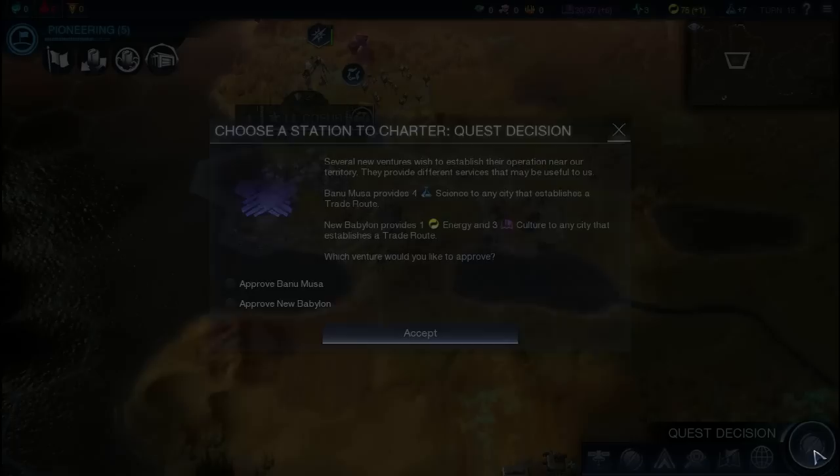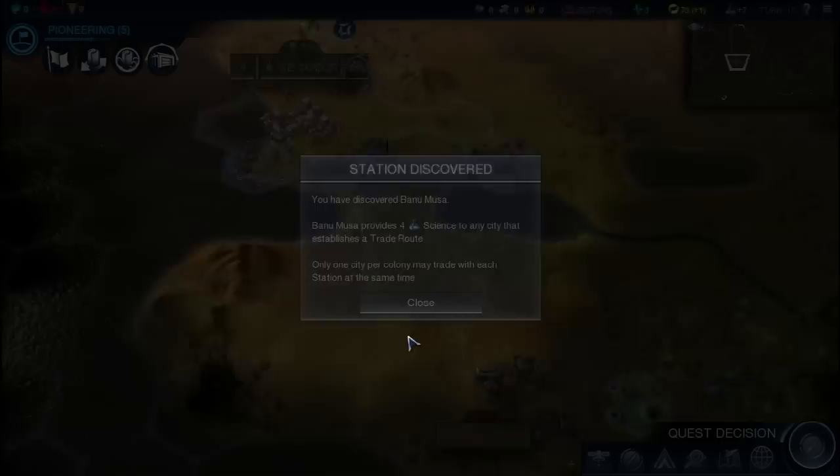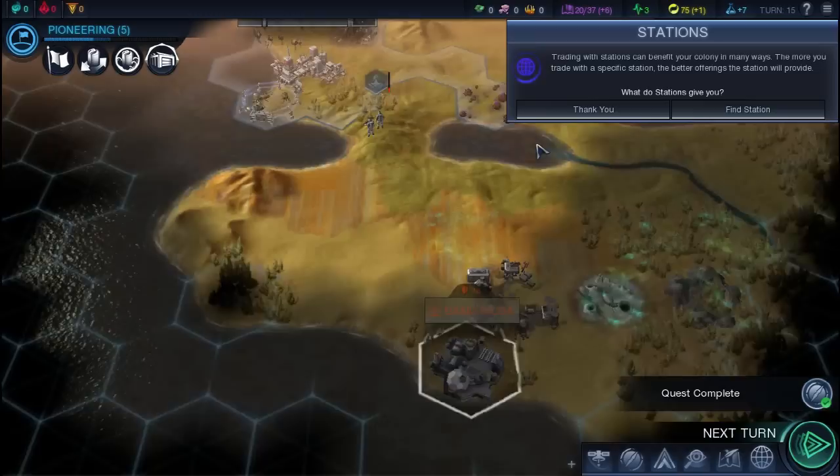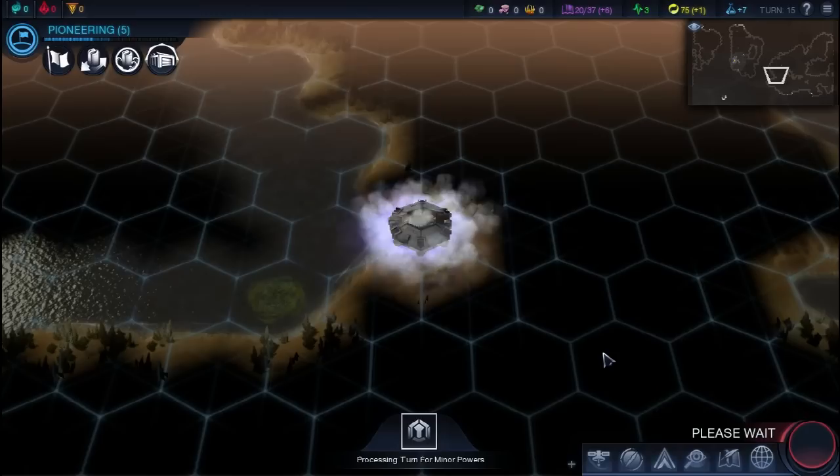We're going to pull this soldier back toward our city — they shouldn't follow too far. Our quest updated: choose a station to charter. Stations are the equivalent of city-states from Civ 5 — basically little mini one-city civs. This quest is letting us pick which one we want to settle near us. I'm going to pick the science one and they should pop up right near us. They're going to be useful because we can conduct trade missions with them, which will allow us to get a lot more science going.